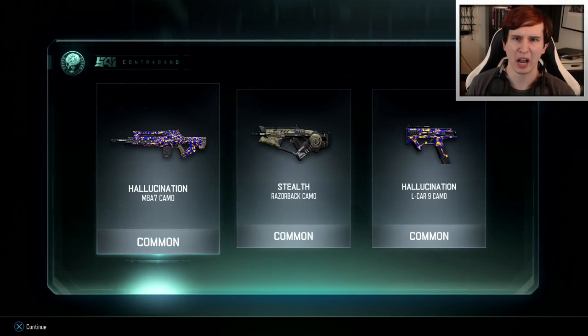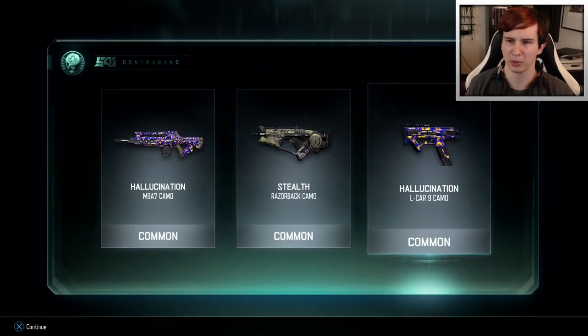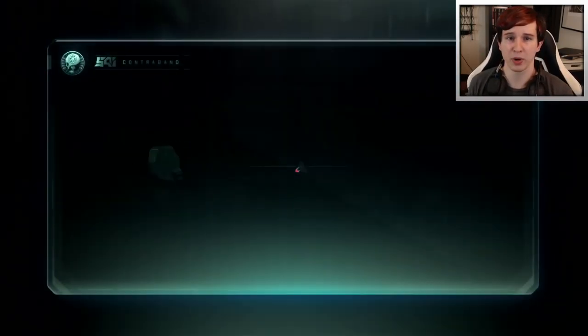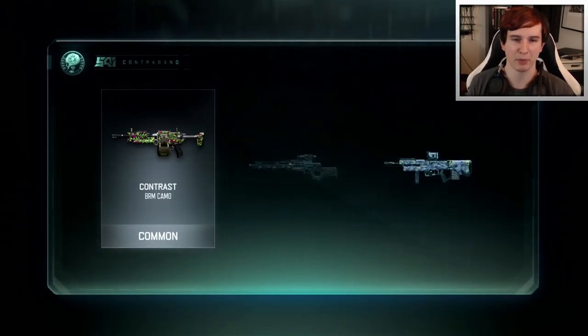Let's go ahead and start out with number one and trade in some crypto keys. Common, common, and common again. I actually already have some of these. I think this is my first duplicate, but I definitely already got the hallucination on the Elkar 9. And I got three commons in a row, so this game must think I'm some kind of common peasant.